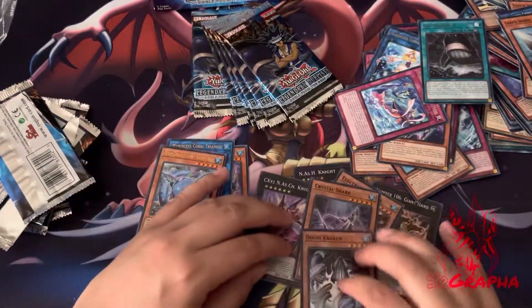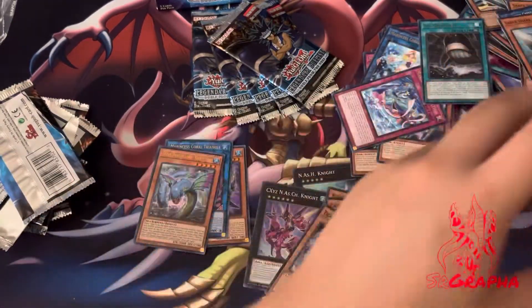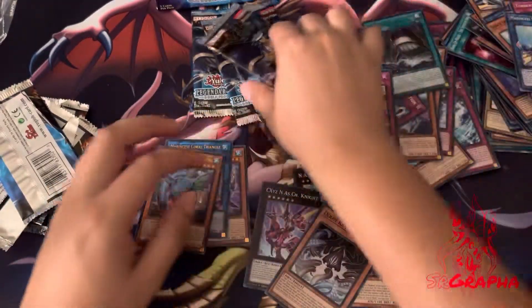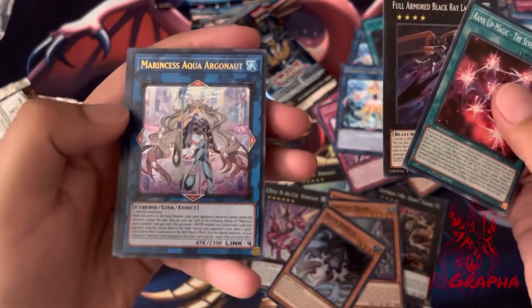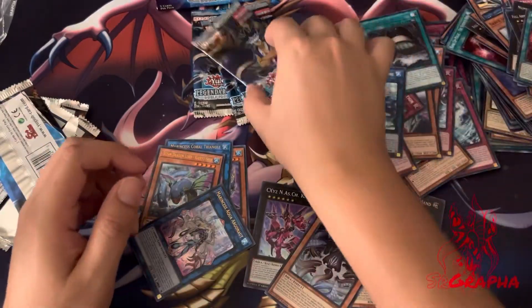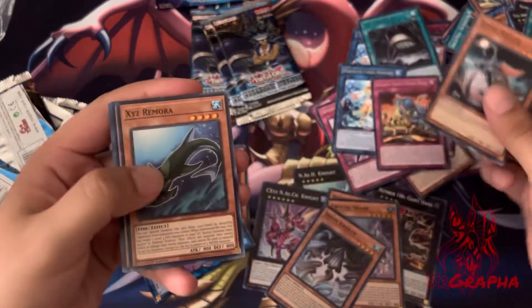Is that a super? Yeah — Doomcracken. I think that might be all our supers. Maybe we have another ultra left. Frostosaurus. Next ultra — Marincess Aqua Argonaut, sweet! I think the set's telling me to pick up that Marincess card or update it, I guess.